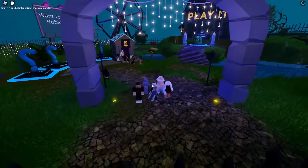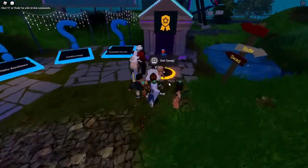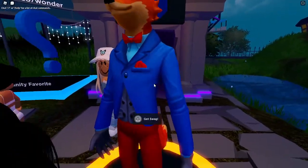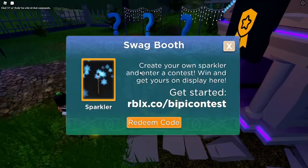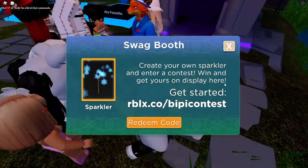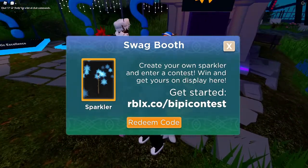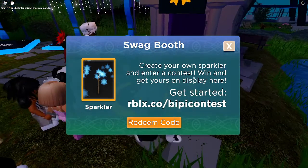Basically just follow the path and you're going to see a fox that says 'Get Swag.' Go over there and press E to get the swag — I'm not sure what the button would be for mobile players, but I'm on PC right now. The swag booth lets you create your own sparkler and enter a contest.